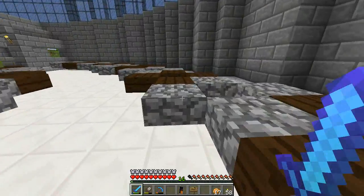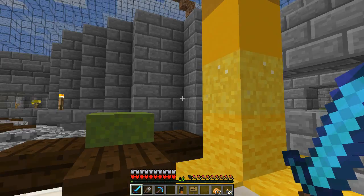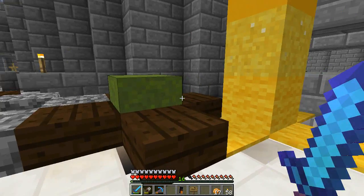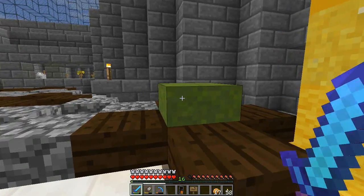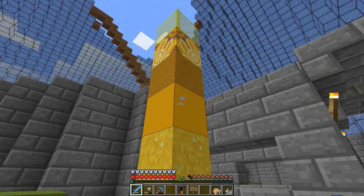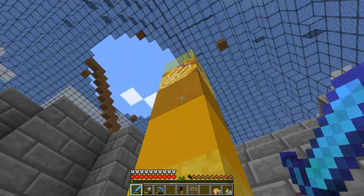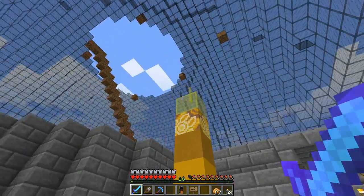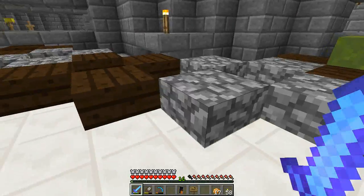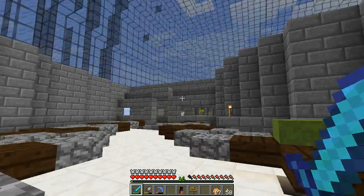The epicenter is coming along, and in here this is going to be my colorful room. We're going to have all the different things in all the different colors. We'll start with wool, then concrete powder, terracotta — and then glazed terracotta, glass, and glass pane at the very top. All the different items in yellow, green, lime green, blue, light blue, red, orange, and the grayscale variants as well.